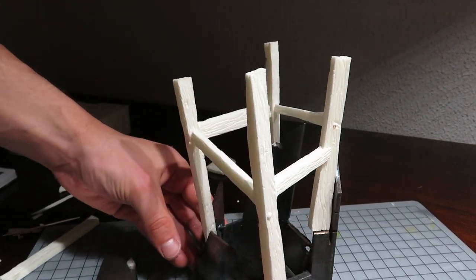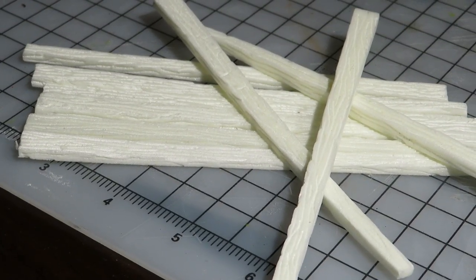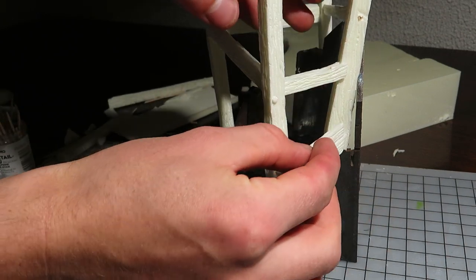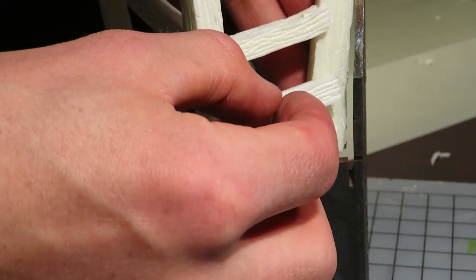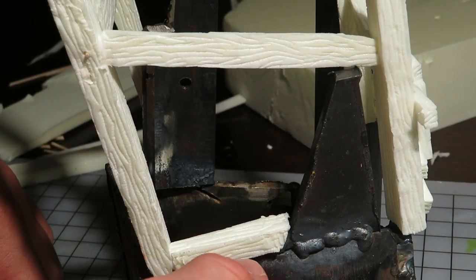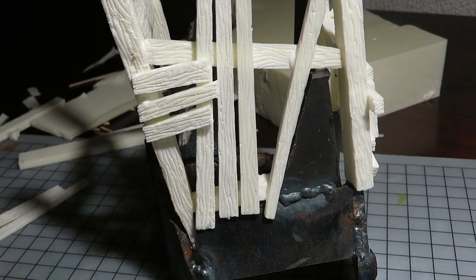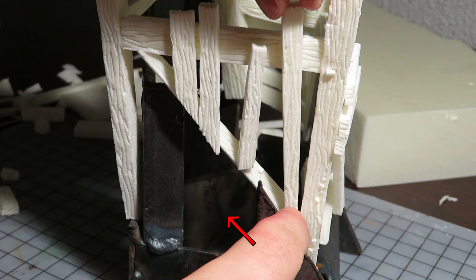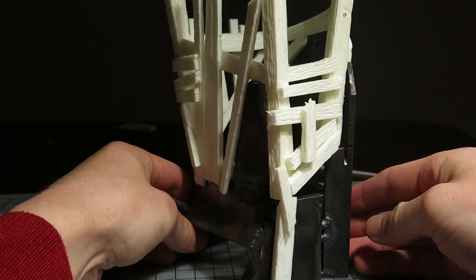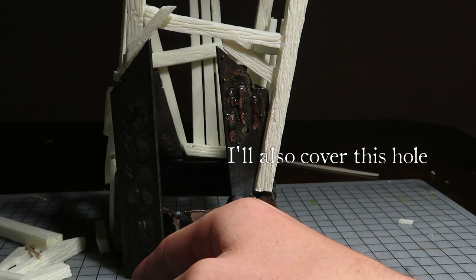That will dry while I make some planks — a bit thinner than the beams. Commencing the chaotic construction with silly foam planks. This side will be partly covered with something else. I'm not sure what — we will see what I find out, presumably some junk. I have got this far. Let's see what comes next.